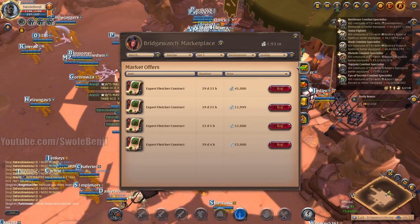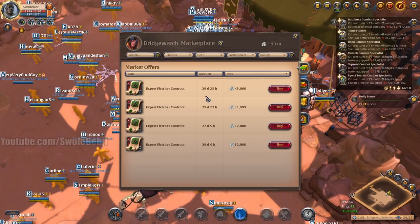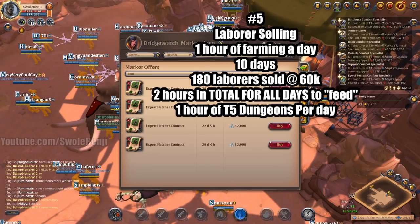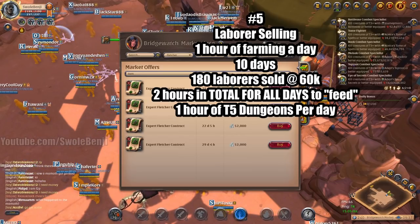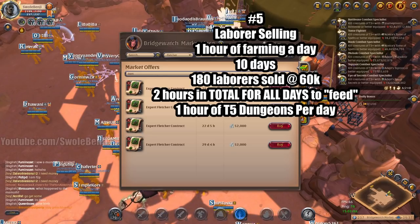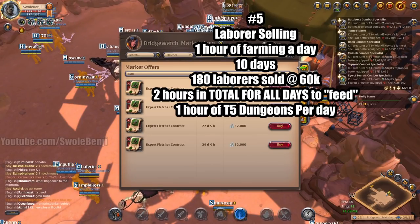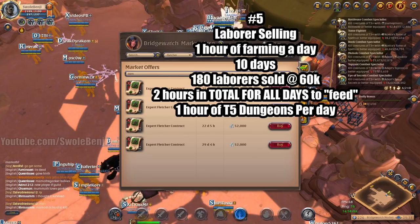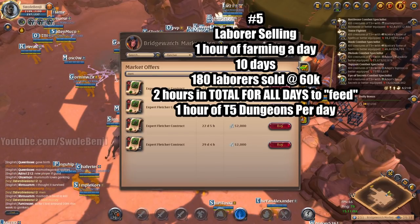Next up is a market that's mostly plummeting. I did Fletcher's this time around — right now they're down to almost 50,000. I was lucky to sell them before this at around 60-something thousand. This is laborer selling: it took one hour of doing tier 5 dungeons a day to fill enough journals to level each laborer up, and 10 days until they were all from tier two to tier five. Each laborer sells around 60,000 — without premium, after taxes. It was a little over 9 million silver. Total time spent trading journals in and out with the laborers was 2 hours, plus 1 hour of tier 5 dungeons per day for 10 days — that is 12 hours of work to afford premium.